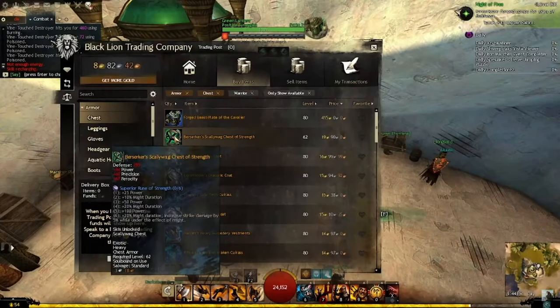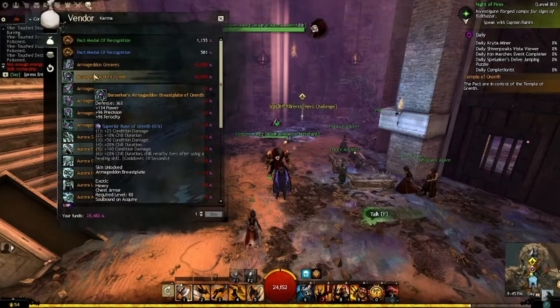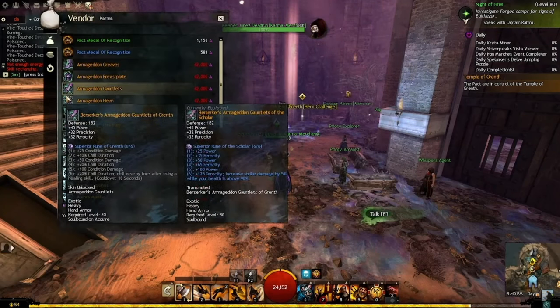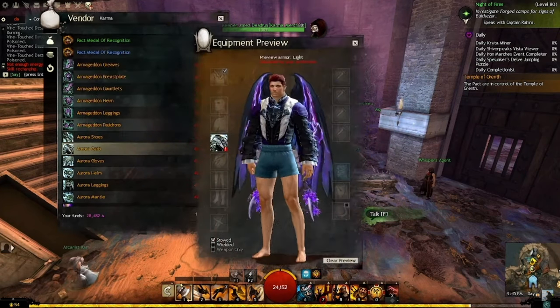There's so much to say about progression, because it's extremely easy. Once you hit max level, you can buy the second best gear in the game off the player market or from an NPC vendor for karma. Then you can immediately start doing dungeons, raids, fractals, events, or whatever you like really at the end of the game. Because of how fast it is, you can truly catch up to most players within 100 hours after playing the game.